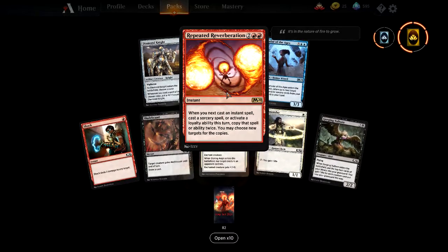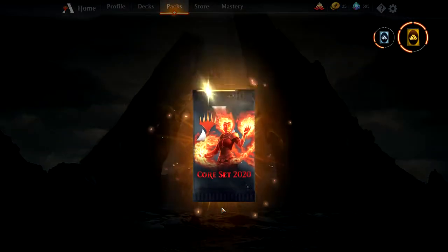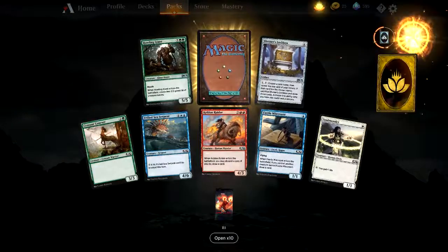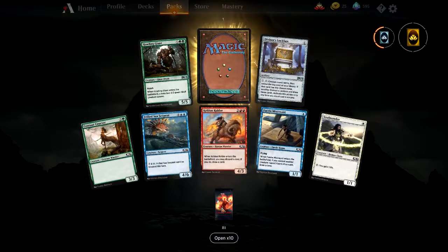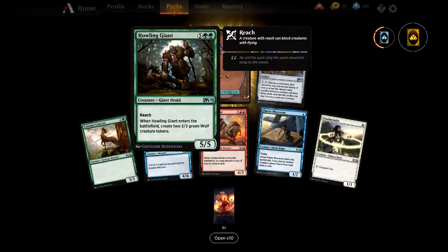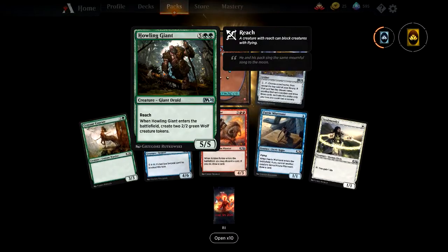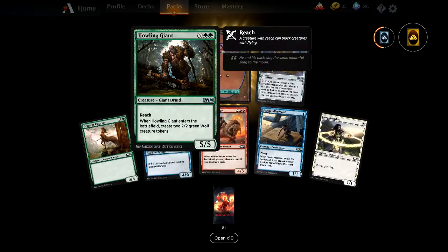If you're playing a red deck with the Ley Line out, it's there. Howling Giant — seven mana 5/5 with reach. When it enters the battlefield, create wolf tokens. Wolf deck is a thing! I've got to make an artifact deck with golems and a wolf deck — looks like you need ramping for the wolf deck, maybe a Giant Druid.